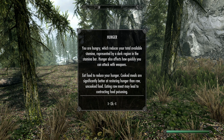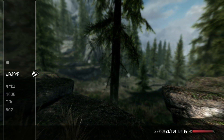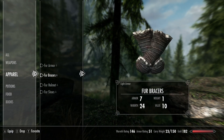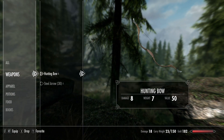Eat food to reduce your hunger. Cooked meals are significantly better at restoring hunger than raw food. Eating raw meat may lead to contracting food poisoning - but I don't think so because I'm a Khajiit. My carry weight is reduced tremendously. So you've got a warm rating - just check on what keeps you warm, and you gotta plan ahead where you're gonna go.